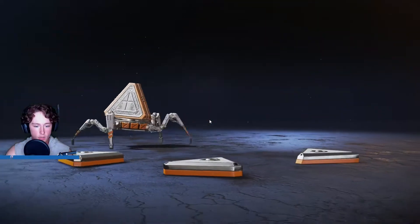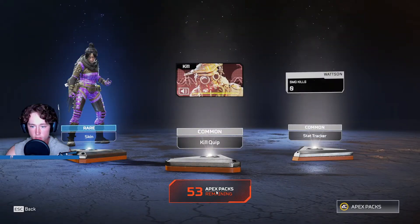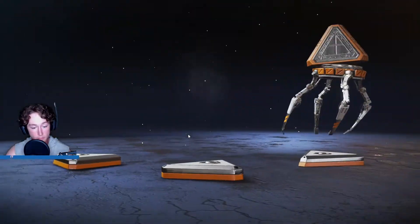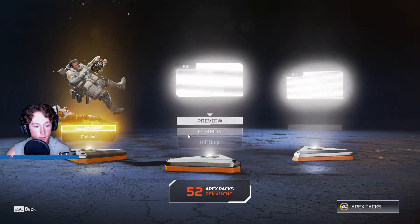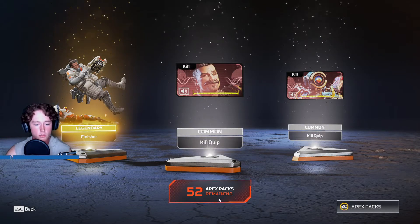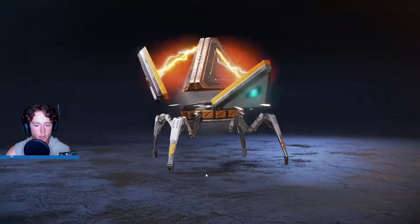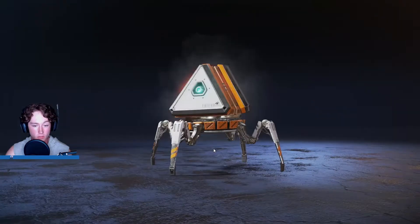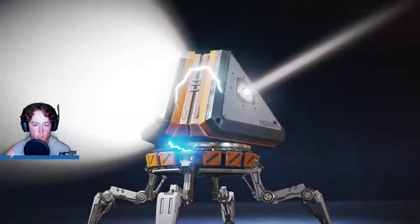We're not getting the best luck because all that we're getting — we haven't even got a purple yet. There's a gold. Let's see. It's a finisher for a guy I don't play, I guess that's fine. A little camouflage skin for Bloodhound. Bloodhound and Revenant are my mains, so I guess anything for them I'll take.